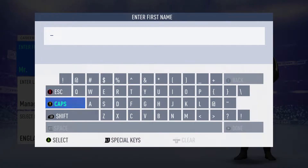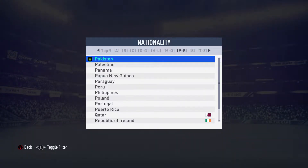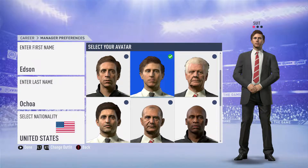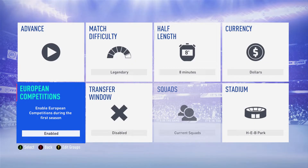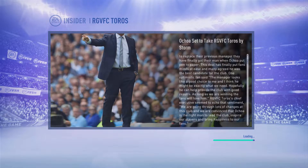We are going to be playing the Toros in the EFL League 2. Let's go ahead and set everything up — I'll set myself up as the manager; my nationality is from the United States. I want to pick the young-looking avatar. We'll go with Legendary difficulty, eight-minute halves, and we'll disable the transfer window for the first league to get a feel for the current roster.